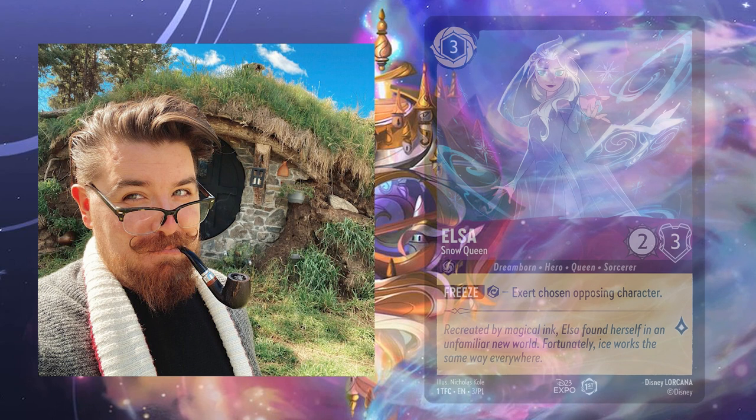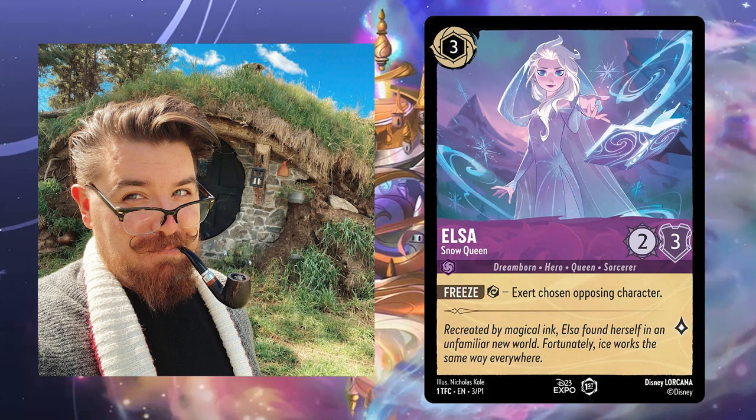Elsa the Snow Queen. This is another original costume design by Cole, and it is stunning. The overall color palette for Elsa is still icy and blue, but incorporates more purple to tie into the purple ink color. The background is fairly generic with some mountains and trees, but the mountains arc in such a way to frame Elsa's face. It seems like this was intentional, as all of the curved shapes in this piece seem to lead right back to Elsa.